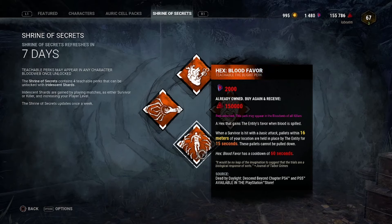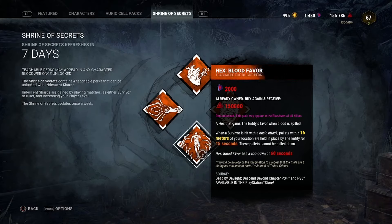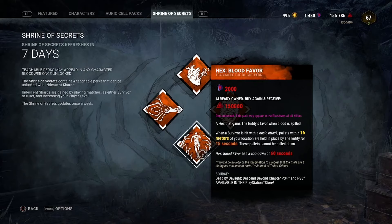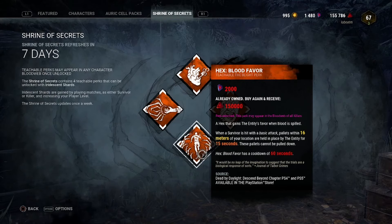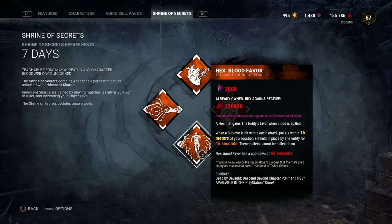Any pallet within a 32-meter radius when you land any attack at any time becomes blocked — it's nuts. I've seen people using this on the PTB and it is absolutely cracked. Obviously it's a hex, so it's high risk, high reward. But the reward is incredible. If you're looping someone at a strong tile, you can get a hit in just before they reach a pallet — they take the hit, get a speed boost, but now have no pallet resources within 32 meters. The radius is actually four times larger in area since it's a circle, and it's doubled front and back.